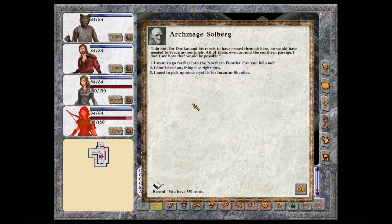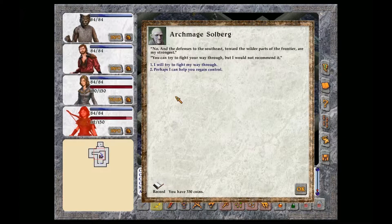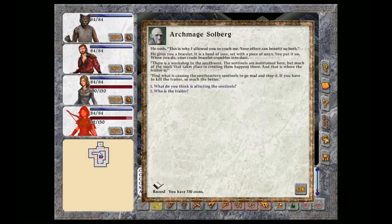You don't believe Doricus was here? I do not. For Doricus and his rebels to have passed through here, he would have needed to evade my sentinels, all of them, even around the Southern Passage. I don't see how that would be possible. I want to go further into the Northern Frontier. Can you help me? It appears that I must. You can't stay here. However, there is a problem. There has been sabotage. One of my trained, trusted assistants has caused me to lose control of the sentinels in the Southeast Quadrant. You will not be able to pass through that region without great danger unless control is regained. Perhaps I can help you regain control. That is why I allowed you to reach me. Your effort can benefit us both.